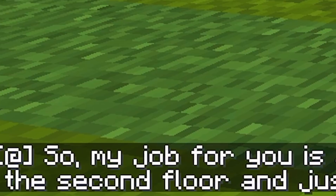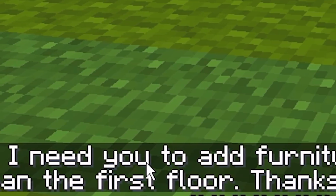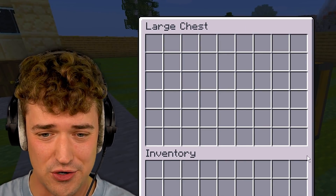The first job is simple. This guy wants us to clean the first floor and add some furniture to the second floor. And we got a chest right here that'll help us do that. A bunch of stuff that we can use. Nice.